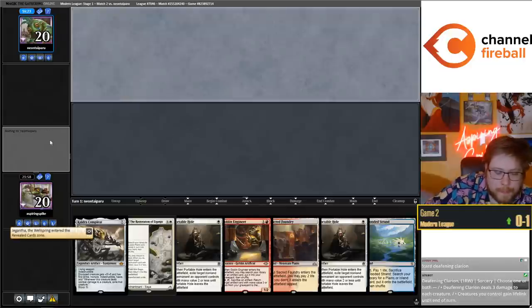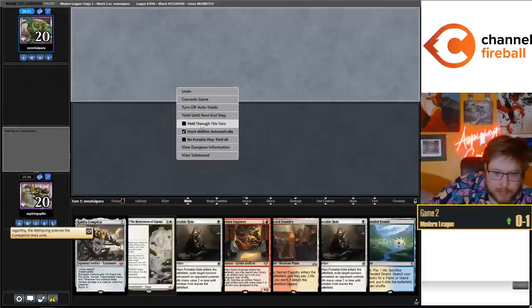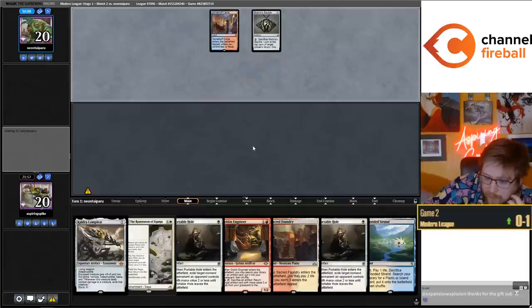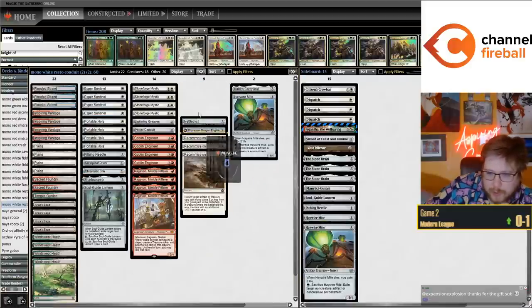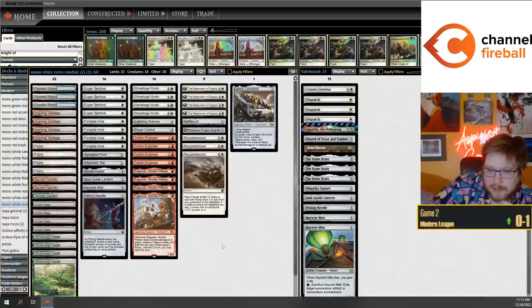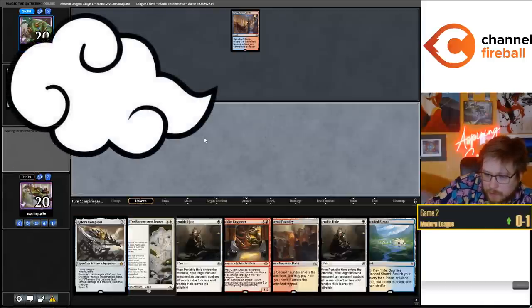Chromatic Star is better with Engineer than Research Desk, not by a ton but by enough. In this deck we're just not going to be getting Research Desk often enough to want it. Desk is a bit better if you're playing a Saga deck that's more generic - like a more red-based Affinity strategy where you don't have high-synergy cards to grab. In this deck, main decking Haywire Mite is really good because you can loop it with Restoration, even every turn if you have Power Conduit.